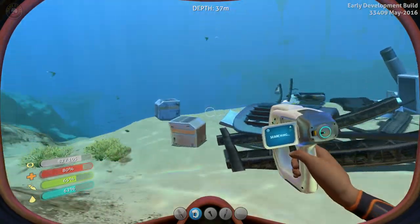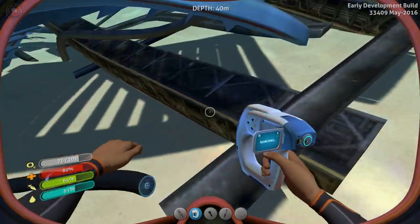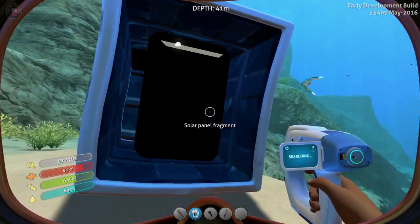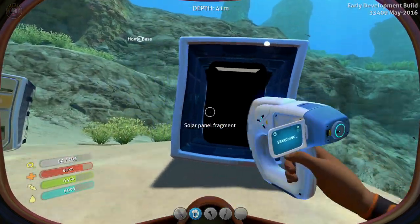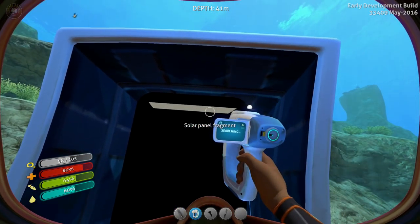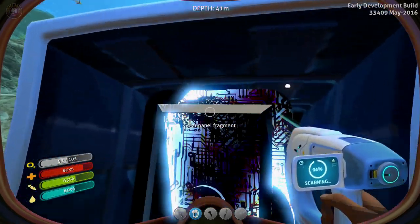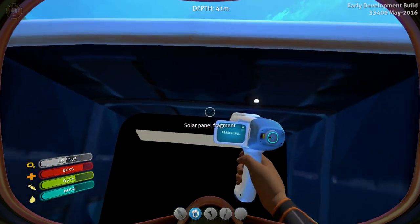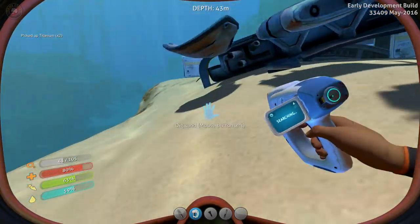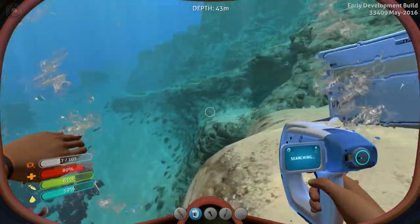Nothing here. That'd be something to scan — solar panel fragment. It's a little hard to do in there. Come on, work with me. Okay, so that's a little glitchy. The game's in early access, don't forget guys — that's part of life. Those things I'm sure they'll fix. Those developers are very much in tune with their game. Nothing in this cargo box. Another bag — one bag's enough.